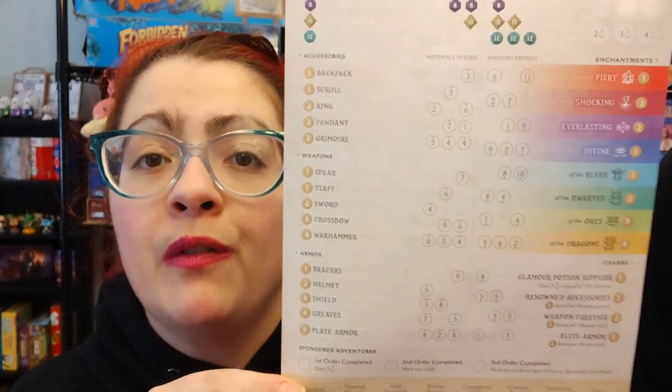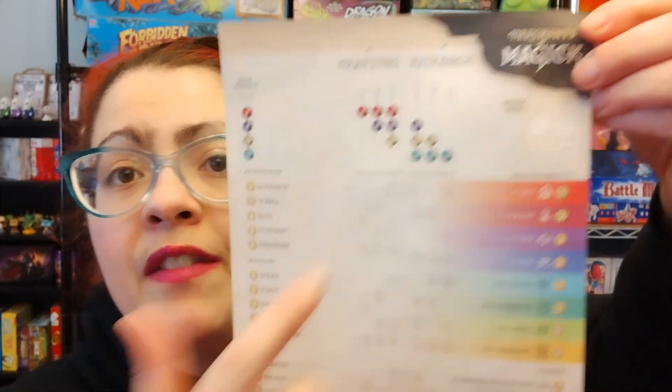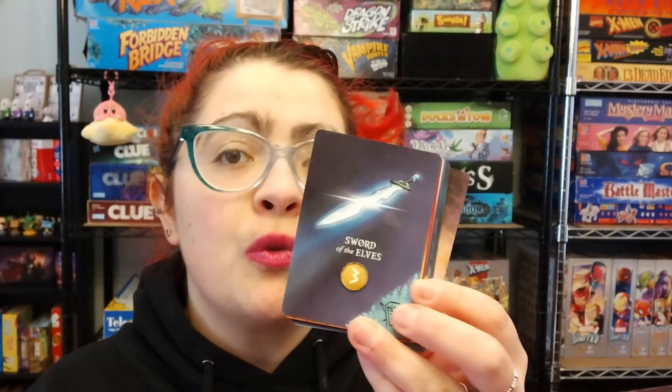You will use two dice per round, but you can also use some extra dice for free at first, but then having to pay potions for them later on. You'll be able to fulfill orders that are currently in front of you, but pay attention to where those orders are because they will rotate in front of different players every round, so you will not always have the same options available to you.